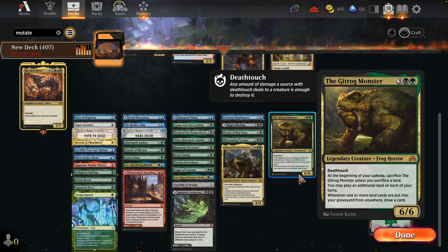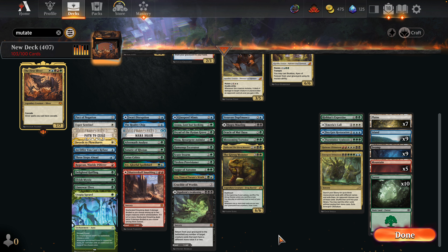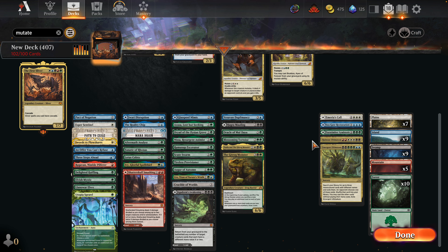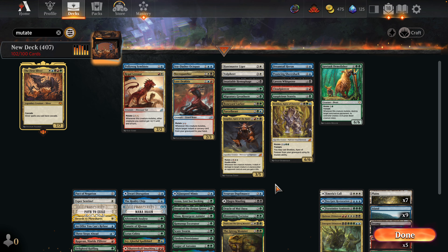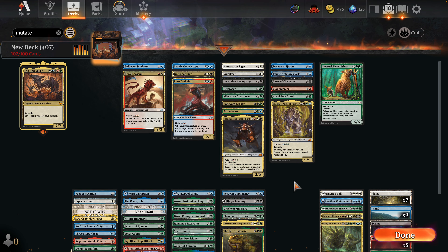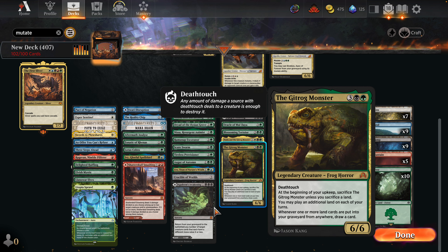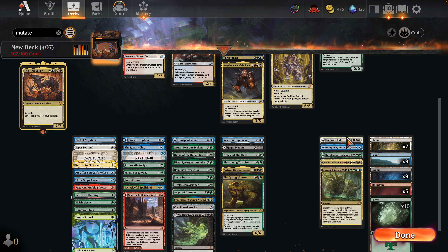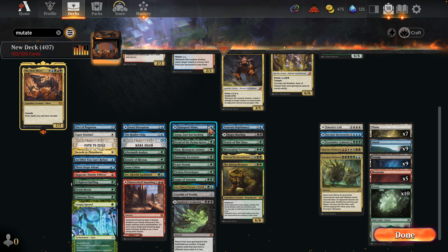I love all this one-mana ramp — three cards, very good. Thalia is just such a strict improvement. Oh, but you can't play from the top of your deck — wow, Oracle and Thalia together is just a really strong situation. And you get the Gitrog Monster — these are all crazy together. I think we're going to have plenty of gas, plenty of cards to look at.